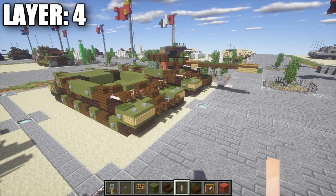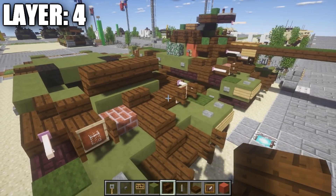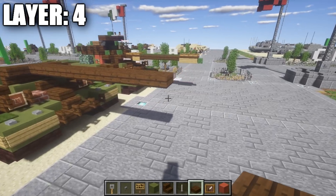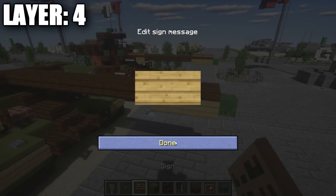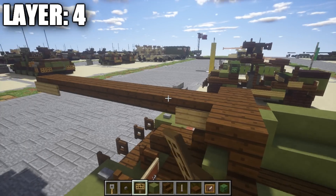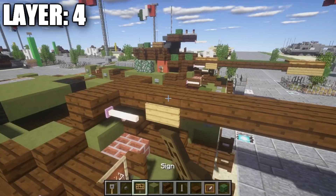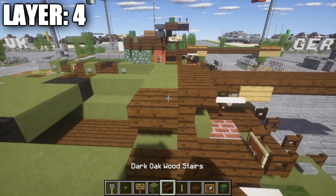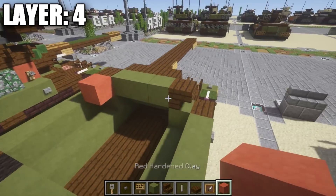For layer four, start by taking dark oakwood stairs and place down a row of three upside-down stairs on top of this row of three green stained clay full blocks. From the very center stair, place down nine dark oakwood top slabs, then place a zombie head at the very end. Place down a row of two signs on these two top slabs on both sides. On the left side, place down two signs on the first two top slabs coming off the upside-down stair. On the right side, place down an end rod coming off the stair and a sign on the dark oakwood half slab. Place a row of three green stained clay right behind those dark oakwood stairs, followed by an upside-down dark oakwood stair on both sides. Place down one red hardened stained clay block on both sides, then a tripwire hook coming off the red stained clay blocks.